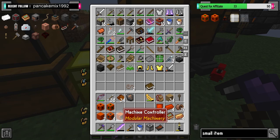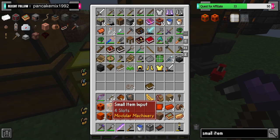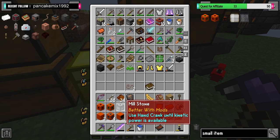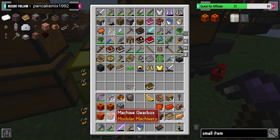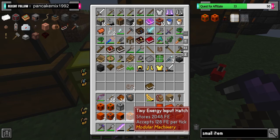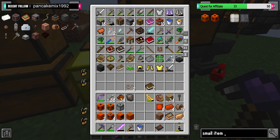We've got the controller, we've got the machine casing, small item input, the millstone, all machine gearboxes, small item output, the tiny energy hatch. And now we need the machine circuitry — that's it.